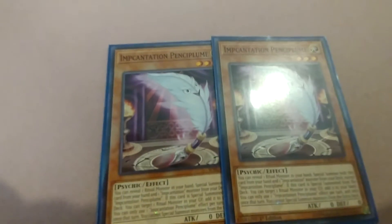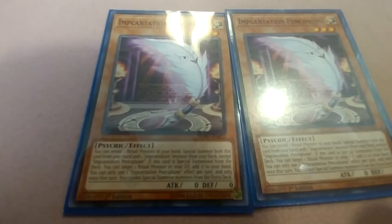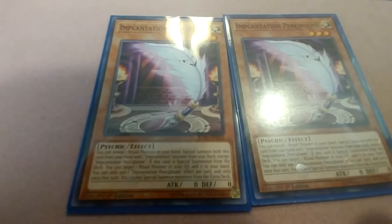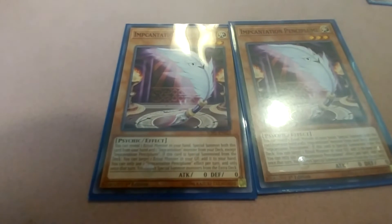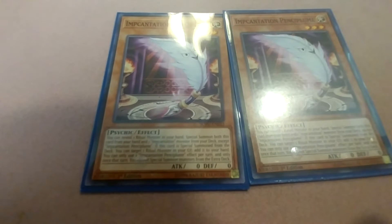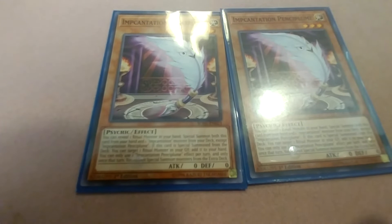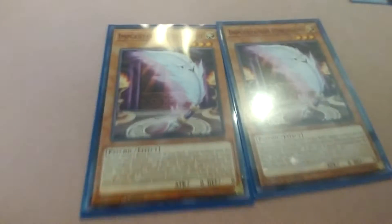Last of the Incantation monsters is Incantation Pencilplume. You can reveal one ritual monster in your hand and special summon both this card from your hand and one Incantation monster from your deck, except Incantation Pencilplume. If this card is special summoned from your deck, you can target one ritual monster in your graveyard and add it to your hand. You can only use this effect once per turn and only once that turn. You cannot special summon cards from the extra deck. So those are the new tech cards for using rituals.